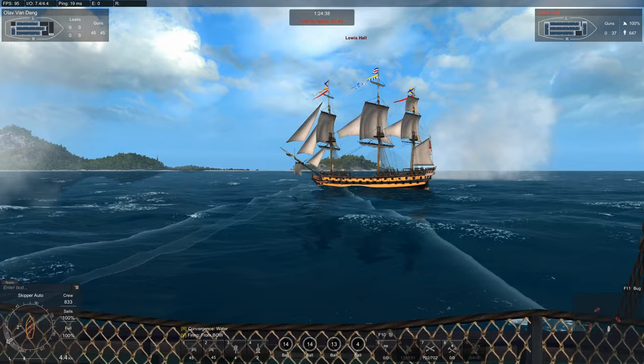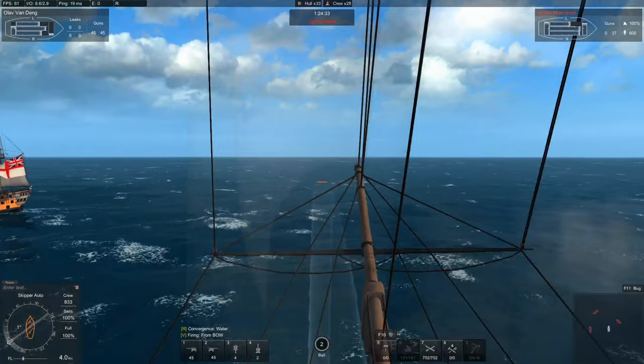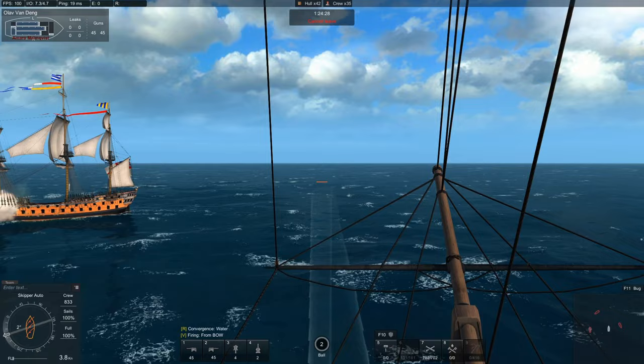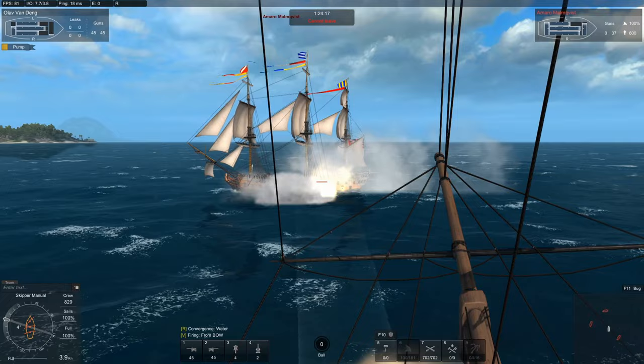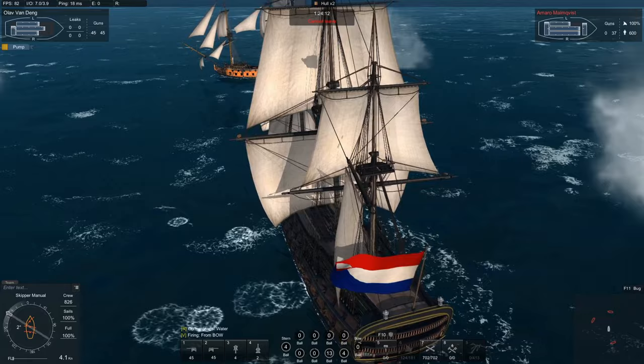There are better ships to buy for 46 euros in Naval Action — something more unique, like the Leopard. She is more unique. Is she worth it? Honestly, I don't think any ship is really worth it, but that's a different discussion. So yeah, don't get the Santa Ana. Just get Christian den Suivende — you can find her in-game or have someone build her.